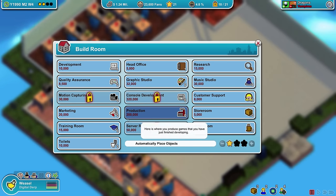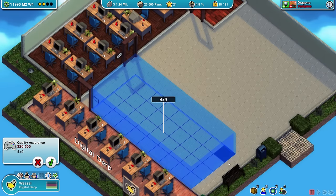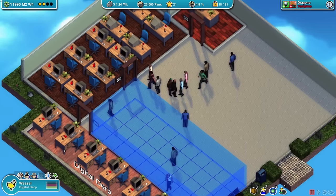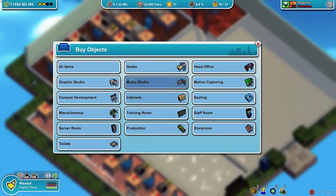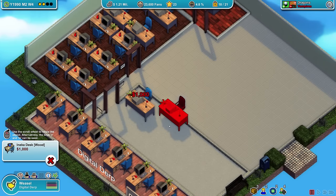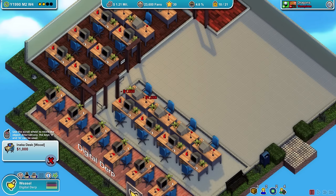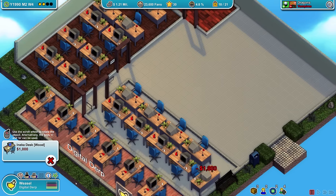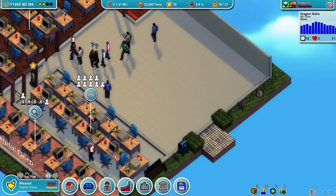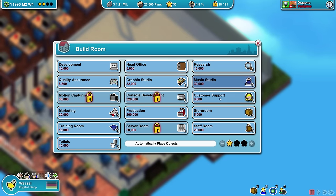Graphic studios — we have that now, but I don't think we have the room for any of those. So quality assurance is going to be the next one — three wide, let's do four wide so we can squeeze in more folks and make better things. I think we're going to keep the graphic studio and music studio for bigger places, not this one. I can squeeze another desk in here. This is so claustrophobic, but I can't afford anything better.